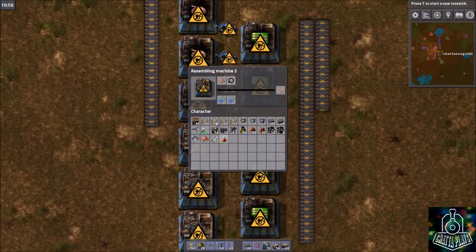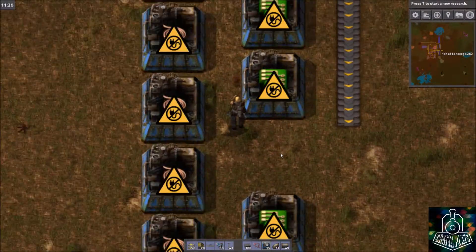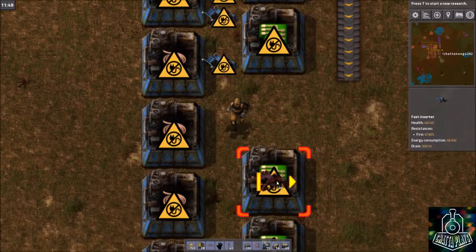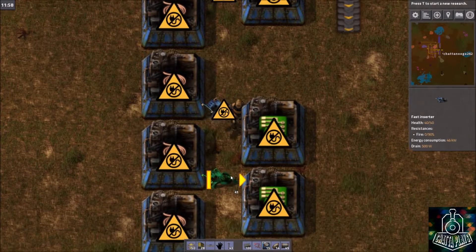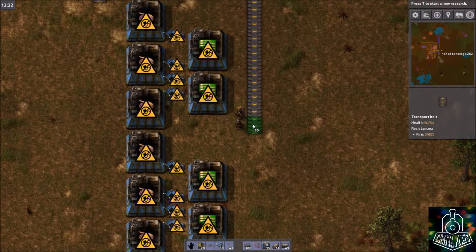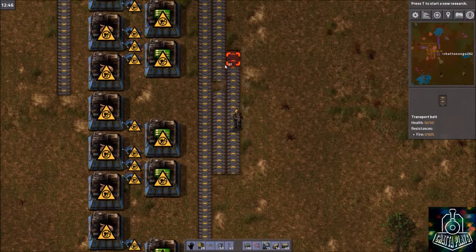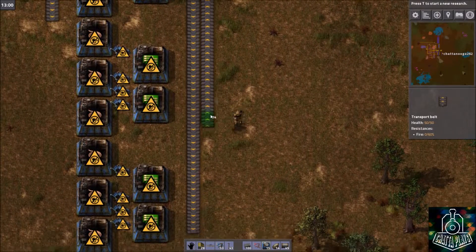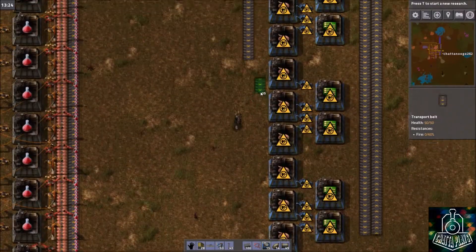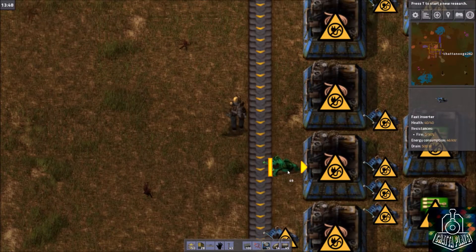Remember, you can shift-right-click and that selects that factory, and then it will copy it into each consecutive one you click while holding shift. So we'll put our inserters down. This belt here is going to be for iron, and this one is going to be our output. We'll have our copper coming in — one, two, three.